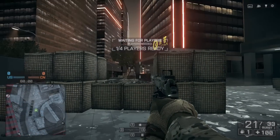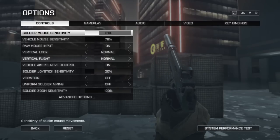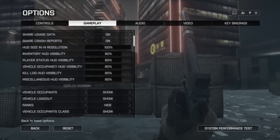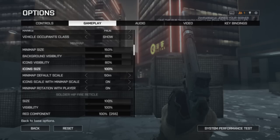A lot of people don't know that you can actually customize your minimap quite extensively. Currently I have mine set to 150% of the normal size, and I also have it set to 50 meters zoom in by default. This sets up my minimap so it's very good for infantry gameplay — it's large, I can see a lot of detail on it, and it's zoomed in to 50 meters around me.